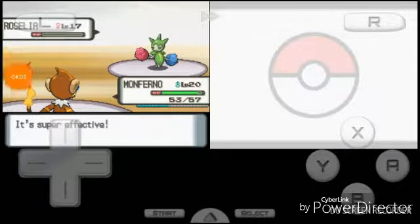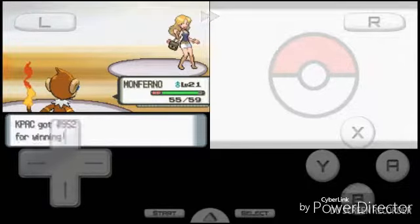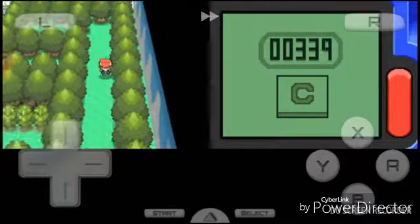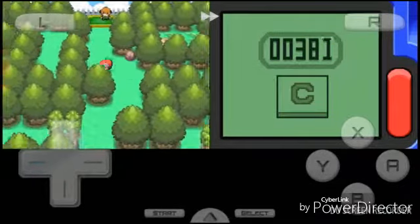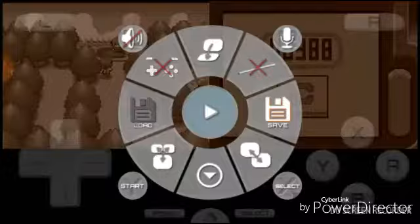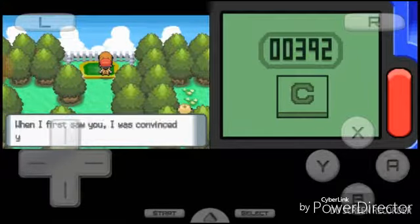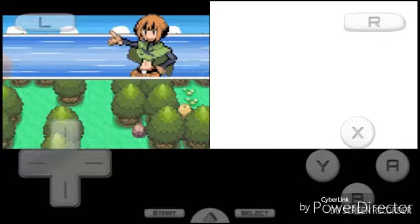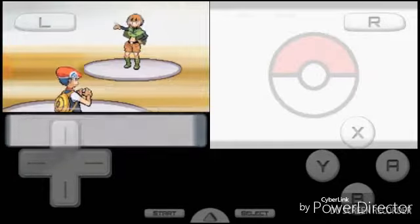Alright, it's time to go take on the gym leader. It's just a pretty easy battle. After this episode I'm gonna — oh wait, no. I have to go to Team Galactic first, so I can't go get my gym leader yet. Okay guys, it's time to get our second gym badge of the Diamond series.